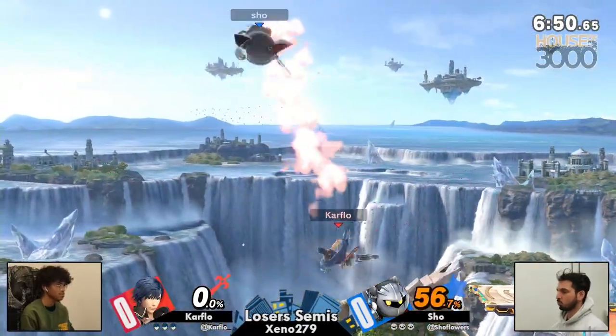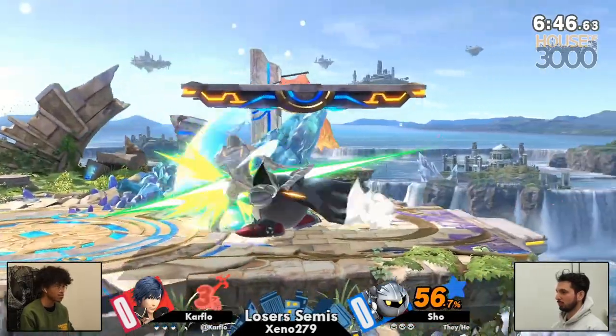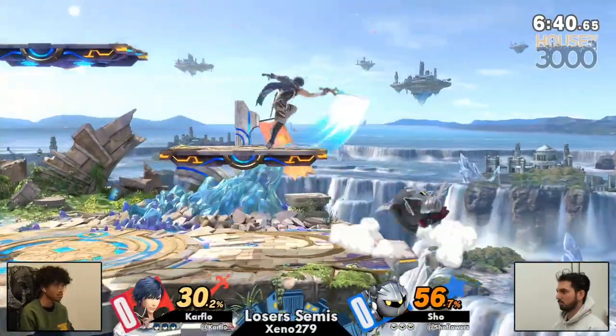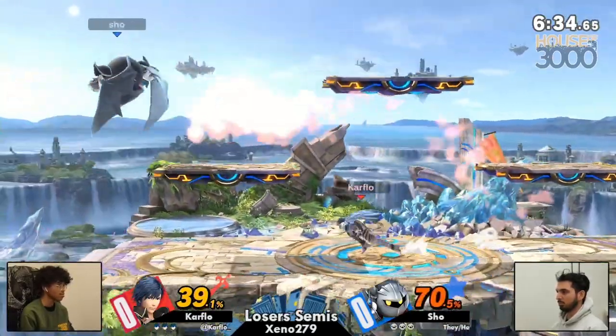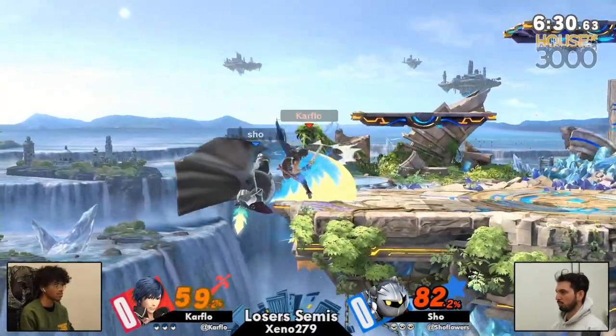Look at this — already some crazy combos from Carflow. This is going to be one of those matchups where neutral is definitely harder for Meta Knight, but if he gets one hit, all it takes is to hit Chrom offstage one time, and Meta Knight has some of the best offstage play in the entire game. Really diverse. Trying to get the nair on the ledge, but Carflow being able to use the items to get out of that situation, and now we have a complete reversal of the positioning we had at the beginning.